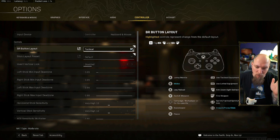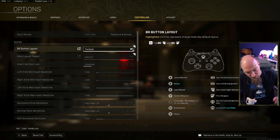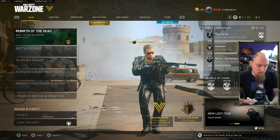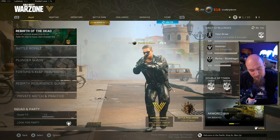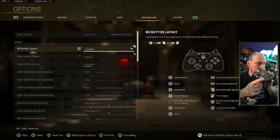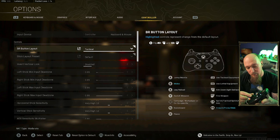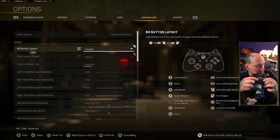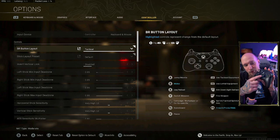Tactical is probably one of the most useful layouts for people who don't know how to play controller, as it gives you crouch on stick. That means whenever you press down on the right joystick, you have the option to crouch — which is what drop shotters are doing most likely.